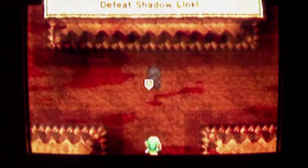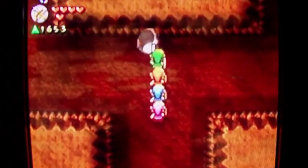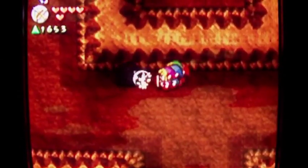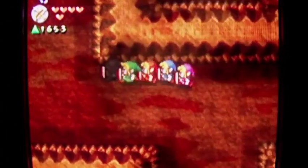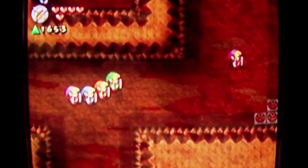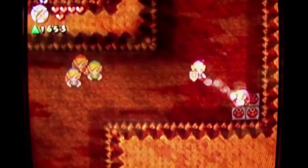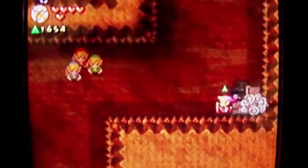Oh, I've got a Shadow Link! Take them down — I will defeat you! Yeah! You must use the correct colored Link to defeat him — I remember that much. And now he's throwing bombs — take that, you sucker! And he's dead.